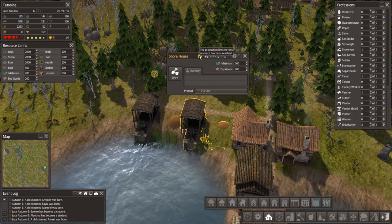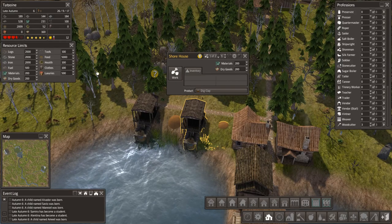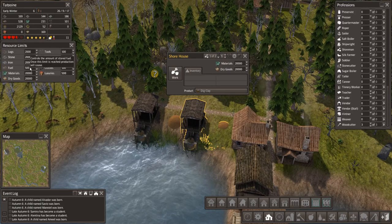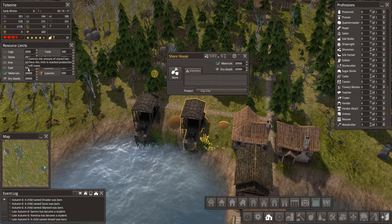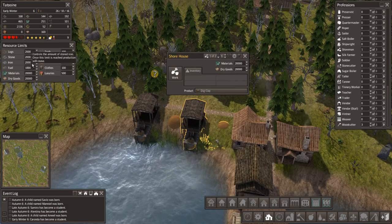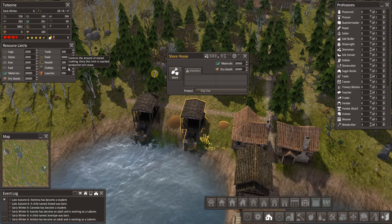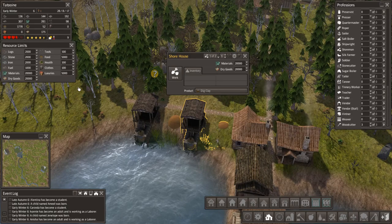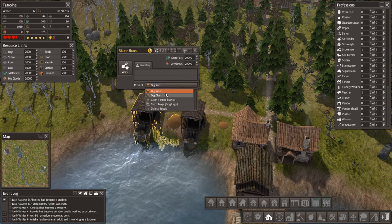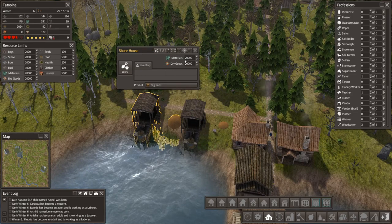The production limit for this resource has been reached — we need to crank up things like this. Materials and dry goods, I'm going to crank straight up to like twenty thousand. Fuel we should probably increase to a thousand now, but it's going to put a big drain on our supply of logs. Iron, stone, logs — we'll keep it two thousand. Tools, we'll keep it a hundred for now. Luxuries can go up to five thousand. We're not going to have a lot of luxuries initially. Now this guy is going to produce sand.